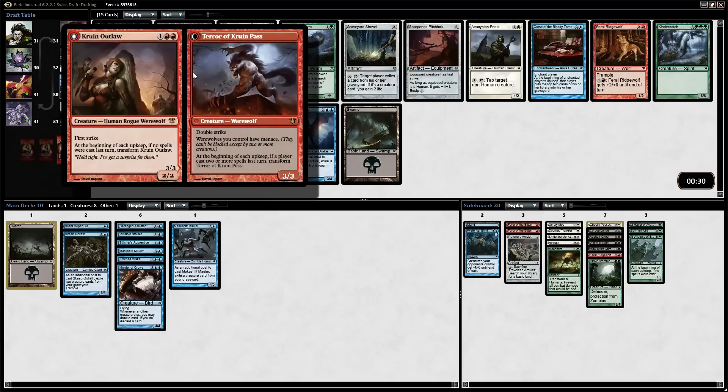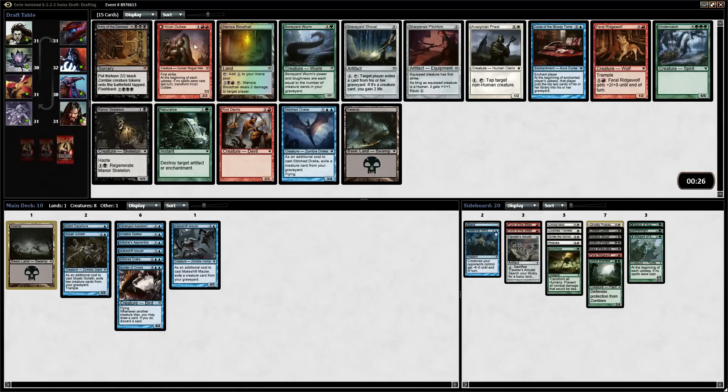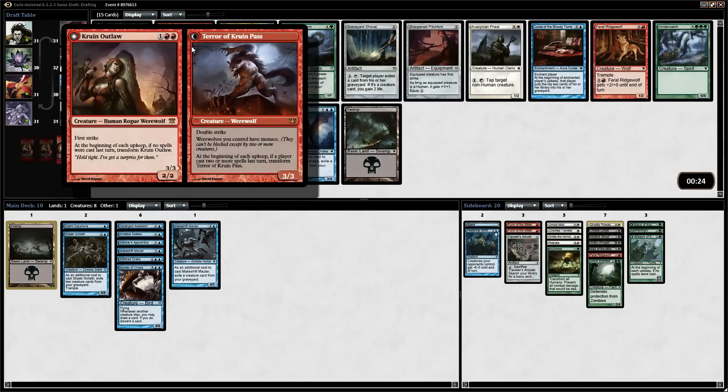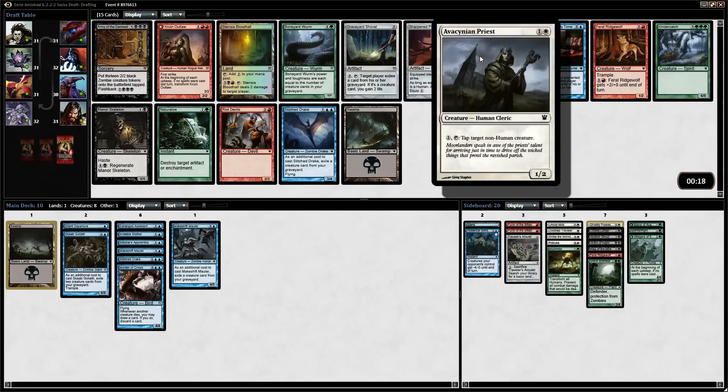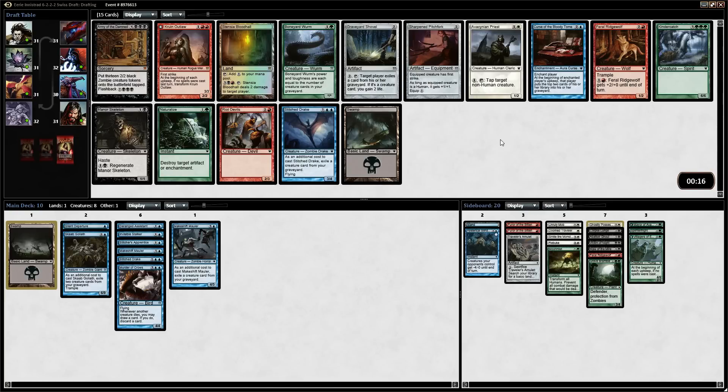We also have a Curse of the Outlaw, which has first strike that turns into a double striker. It doesn't have Menace on the front side, but werewolves have Menace, which is really powerful. We could have three Avacyn's Priests by this point. I think it's going to be the Stitch Drake. Forbidden Alchemy is fine here — it puts enough cards in our graveyard. We have the Mulch though, which I think is what we need.